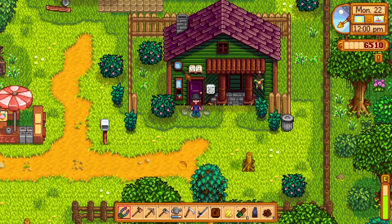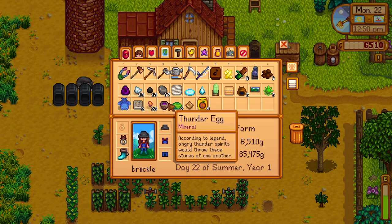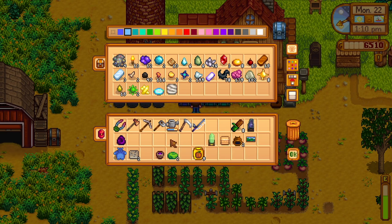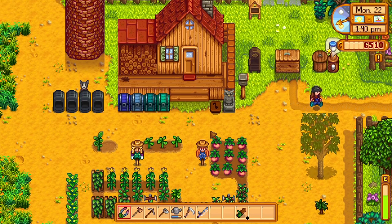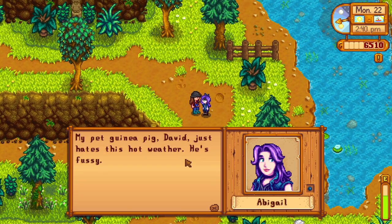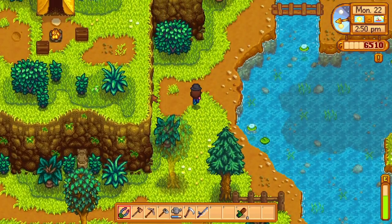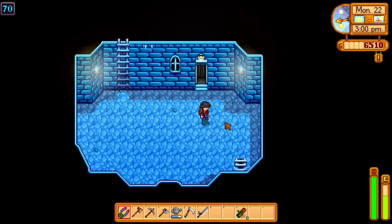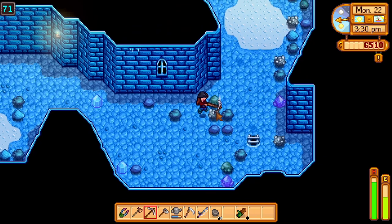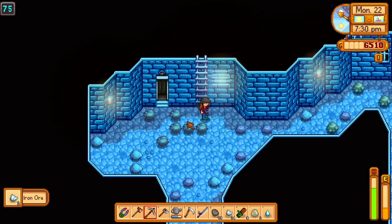We're gonna sprint all this stuff back to the farm and then head to the mines. I don't know if I can sell the rest of these minerals, so you guys should let me know — for right now I'll keep them all. Off to the mines! We're at level 70, we can do it. We also need to be on the lookout for the glow ring as a monster drop. I don't know which monster it drops from, but we're bound to get it eventually.